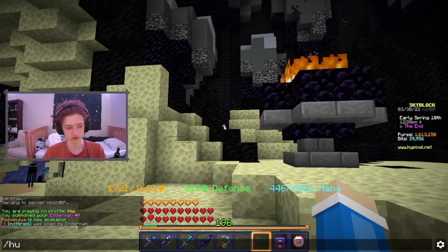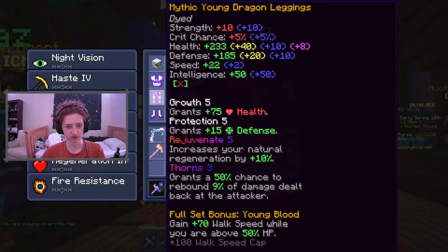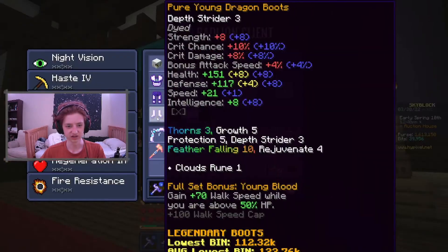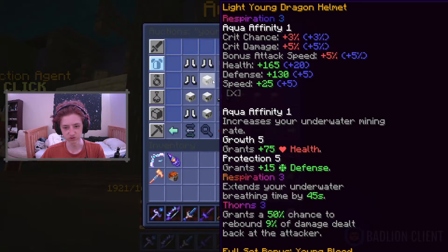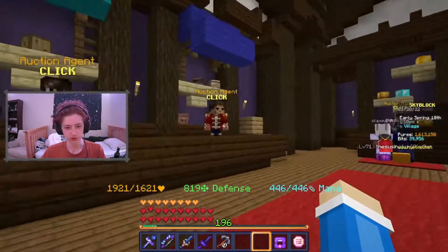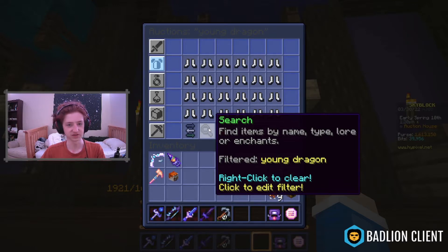We're going to go over what you need to get to start out. First of all, you're going to want yourself a set of Young Dragon Armor so that you can go as speedy as possible. You can either put Pure for the most crit chance, or Mythic - I would recommend Pure. I have part Mythic because I have a high enough combat level to not need as much crit chance. If we go take a look in the AH - Young Dragon - sorting to lowest price, it's pretty inexpensive. A full set may cost you around 600,000 coins. That's pretty cheap. Maybe just go mine cobblestone or sand for a couple hours. You could probably get this setup within maybe an hour of starting the game.